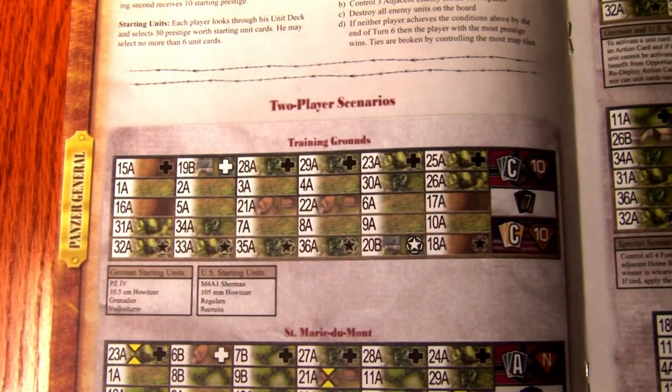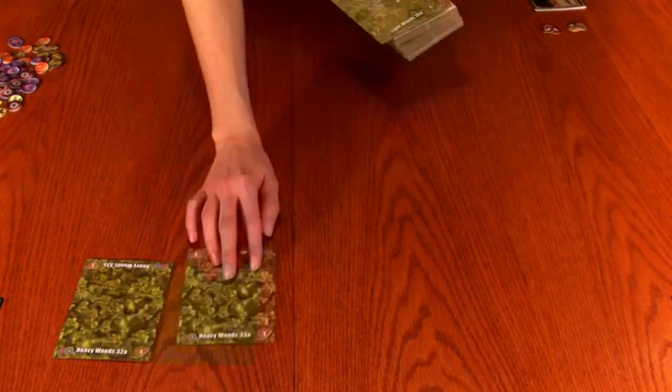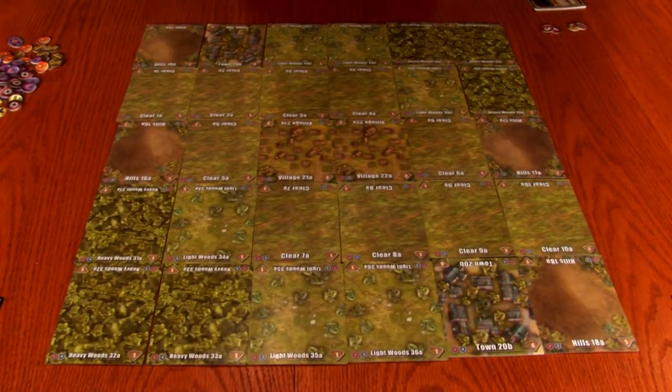During setup, select a scenario from the rulebook to recreate a historic battle from World War II. The scenario will specify the map layout and the deck type for each player.